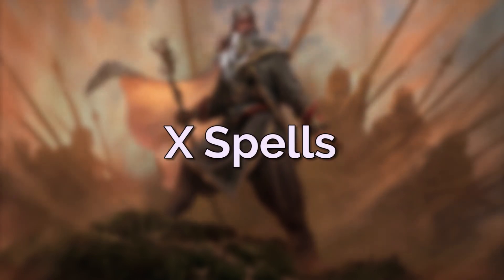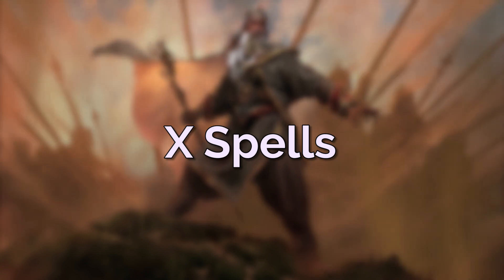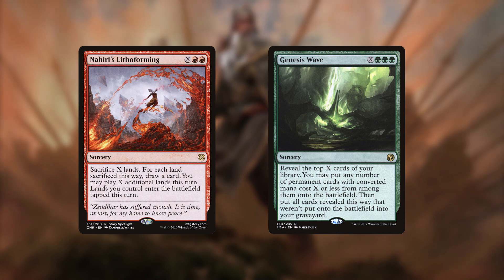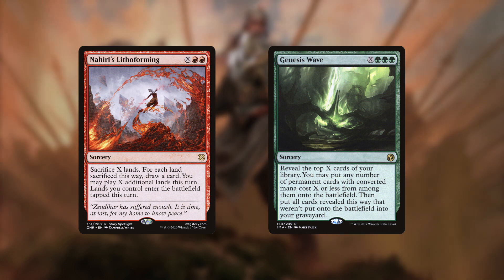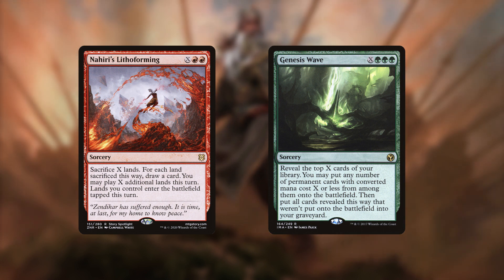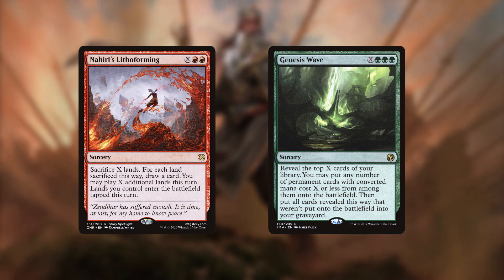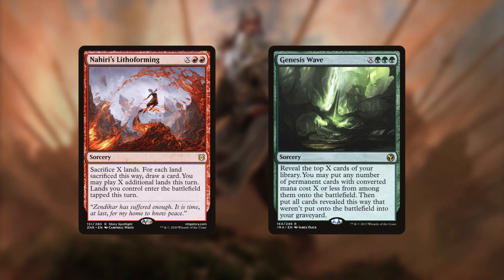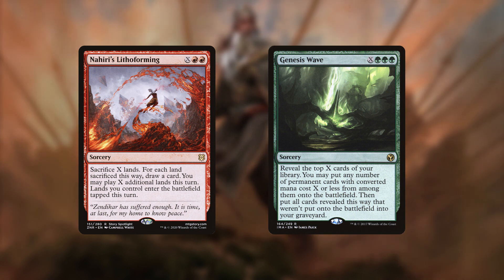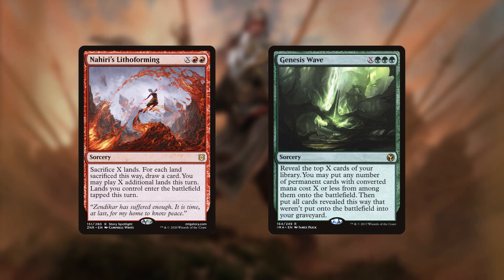In the late game, when we've ramped really hard, we need some mana sinks to help finish off our opponents. For that we have two X spells: Nahiri's Lithaforming and Genesis Wave. Genesis Wave just lets you dump all your mana into one big spell and get a bunch of cards off the top of your library. Nahiri's Lithaforming is especially good with Hazazon — we can use it to sacrifice all our deserts, then since it increases the amount of lands we can play for the turn, we can play them all back out of the graveyard again, along with drawing all the cards. It's a really good card for the late game to help generate a lot of tokens, mana, and cards.